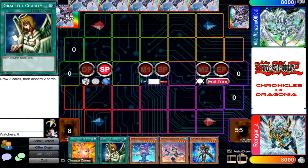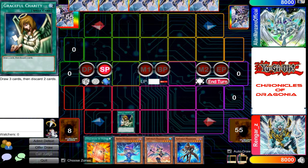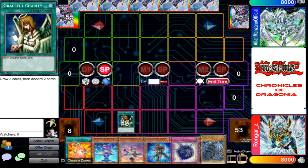What should I do first? I will activate my Graceful Charity. With this card, I draw three cards, and then I choose two cards from my hand and discard them.